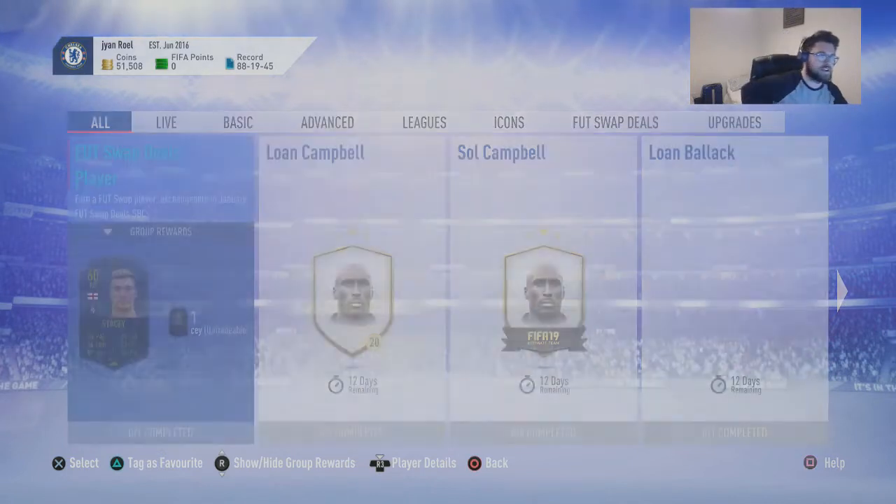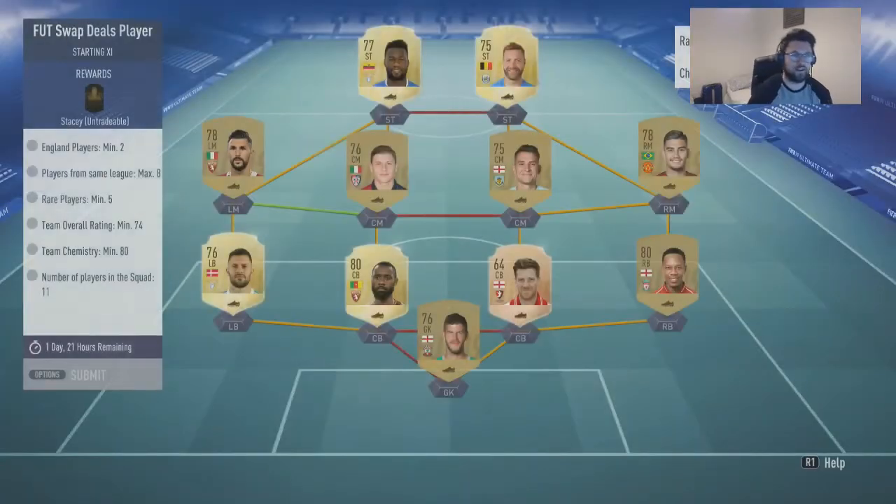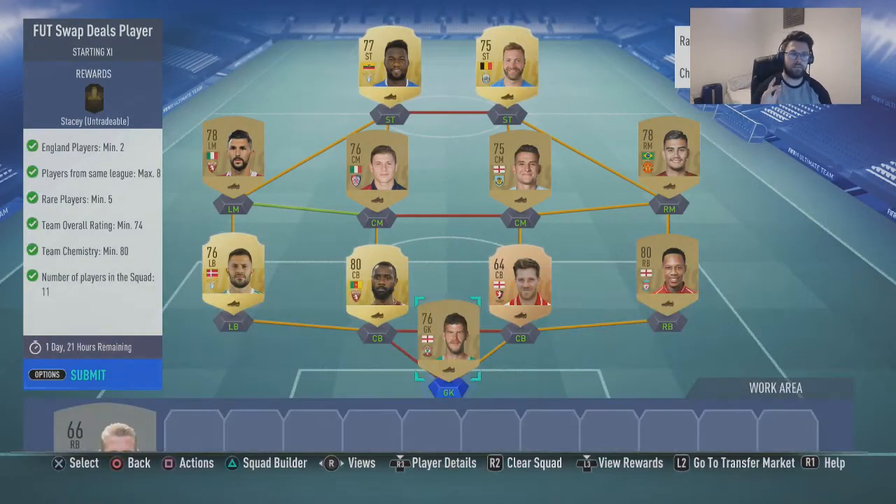So we're going to go into this for the Footswaps Deals — Stacey. For this one you need two English players, players from the same league, maximum eight, five rares, 74 rated, 80 chemistry, 11 players in the squad.